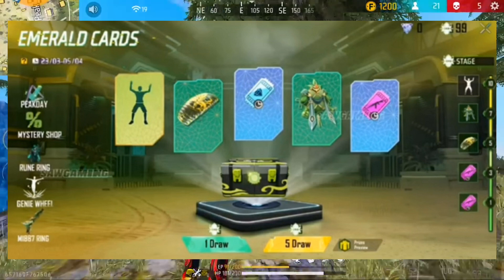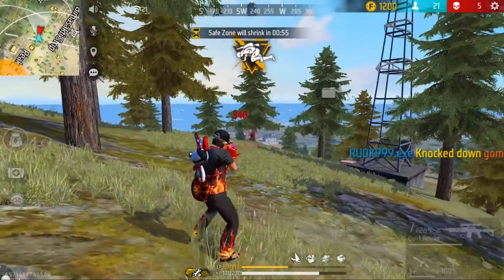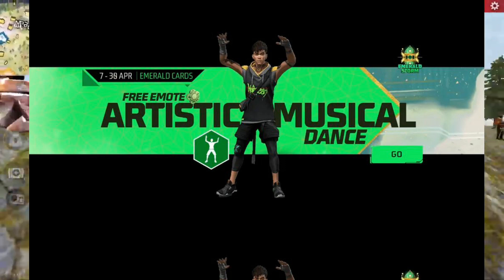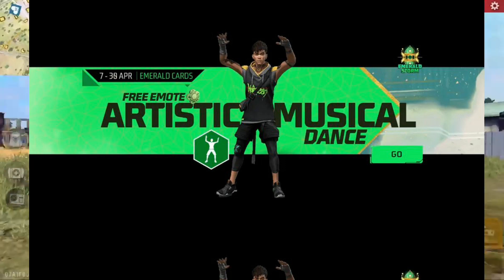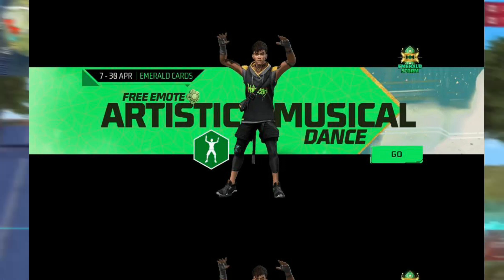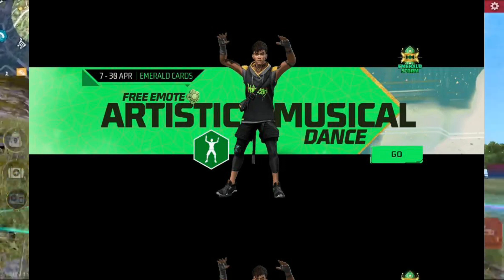So the first one — this is an emote. We can use an emote for free. How do you use this? We can use the free interface. This is the mission to complete the files.